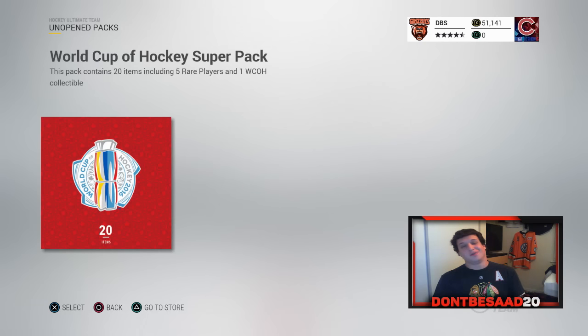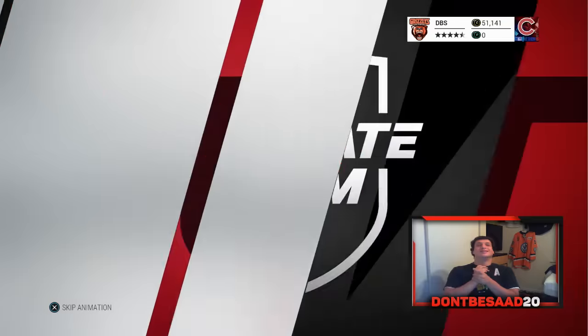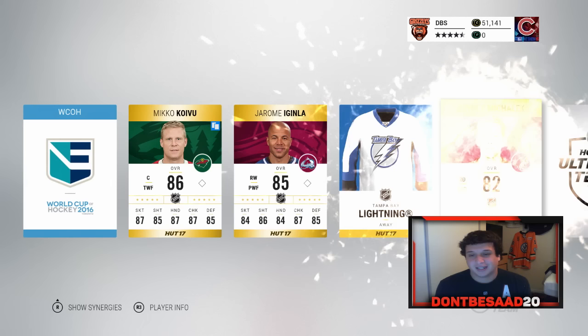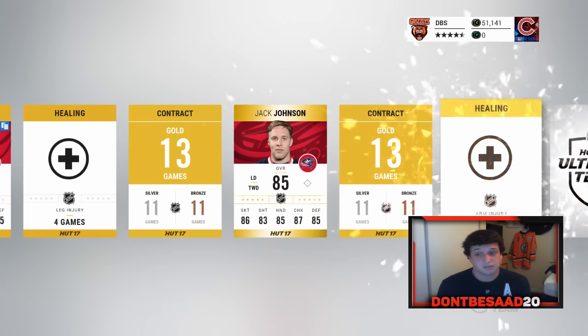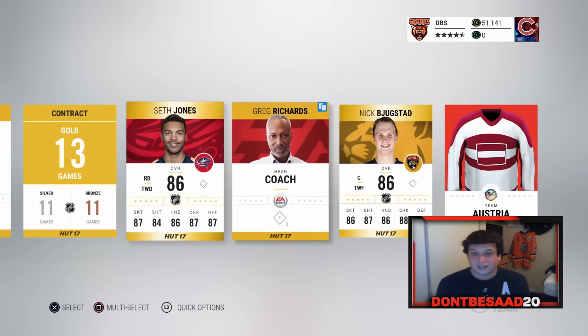The last World Cup of Hockey super pack here. Not two incredible pulls, but we do get five collectibles. I think our best pulls are in the pack already, so nothing really to write home about. We're starting off with the collectibles — maybe that means something good's in the back. Maybe not Jack Johnson — he's not that good. Neither is Seth Jones, I mean he's good, but okay, nothing. Yikes.